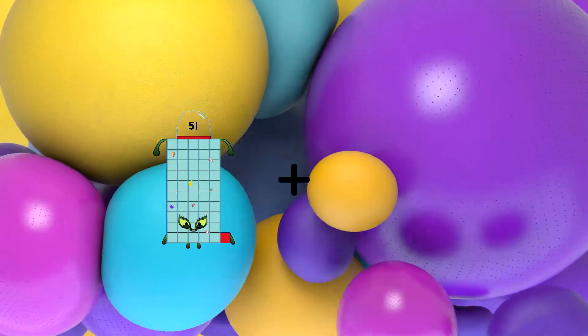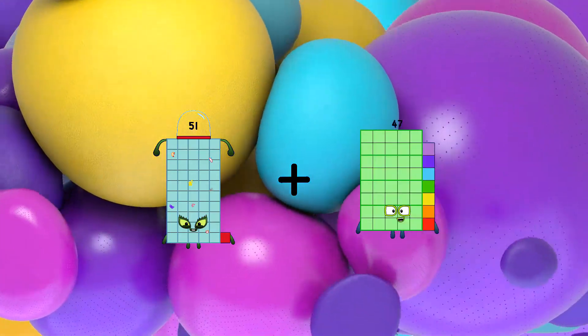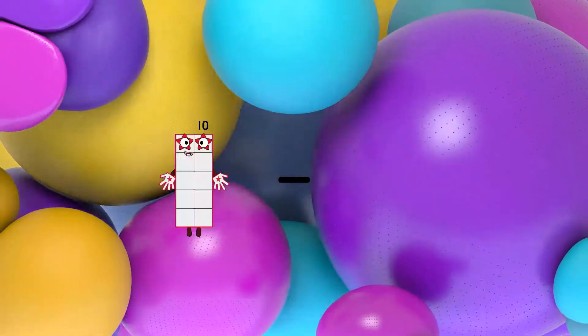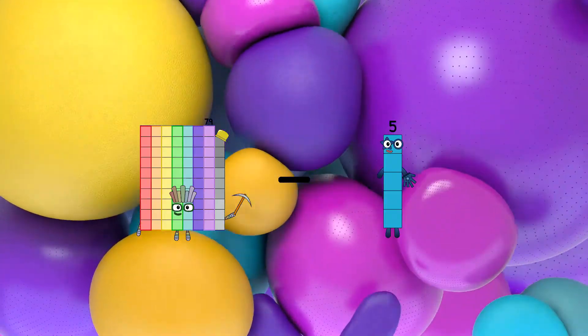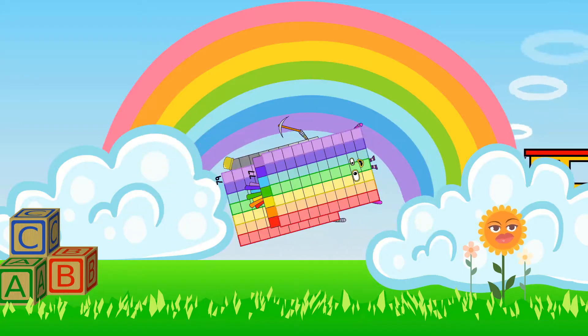51 plus 47 equals 98. 79 minus 77 equals 2.